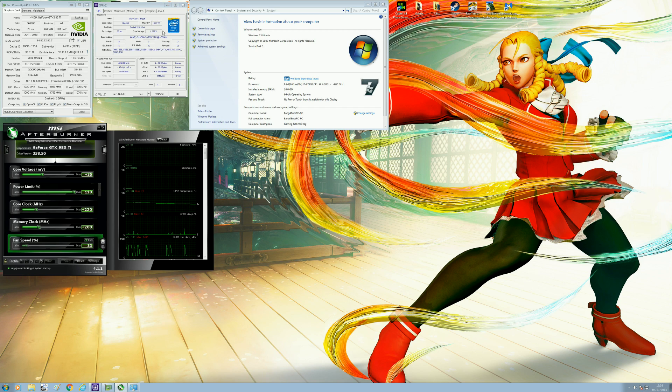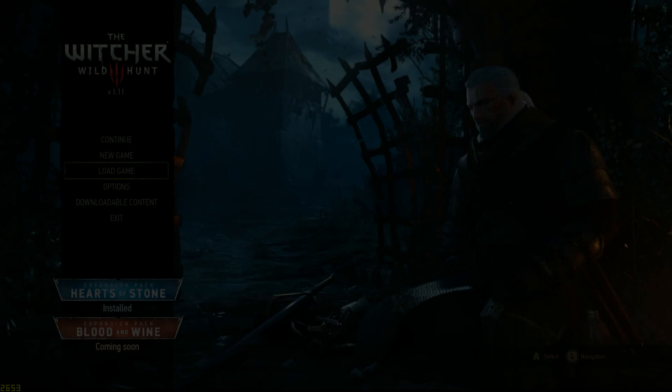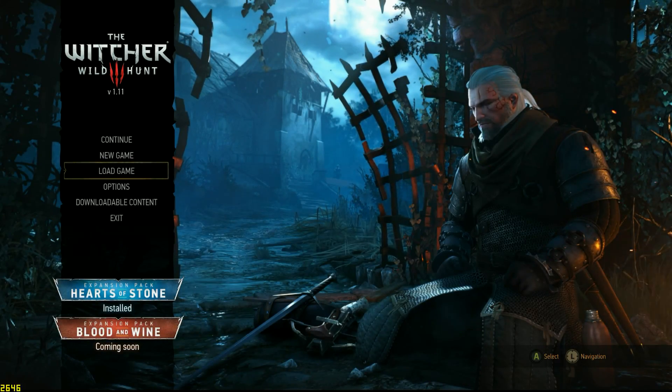For those of you who don't know my system specifications, I'll quickly go through them. I'm using an Intel i7 4790K overclocked to 4.7 gigahertz, an ASUS Maximus 7 Ranger Z97 motherboard, and 16 gigabytes of Corsair Vengeance Pro Series memory. For graphics cards, I'm using two NVIDIA GTX 980 Ti's in SLI with a slight overclock of 220 megahertz on the core and 200 megahertz on the memory, all powered by a Corsair HX 1000i power supply.